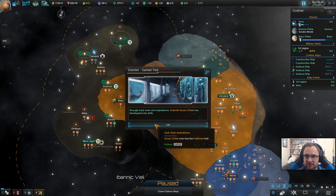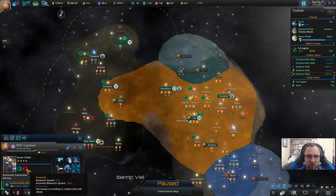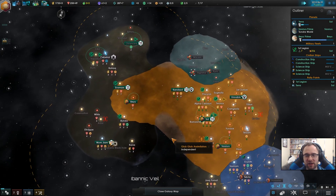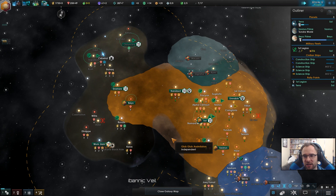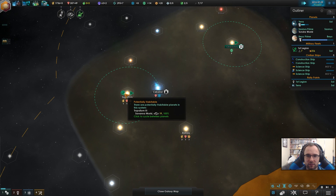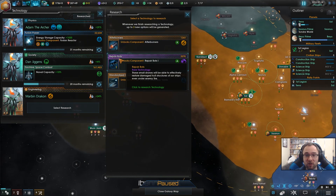Paranoid trait — oh dear. Paranoid robot. That's a shame — minus 10% speed when researching anomalies. Not the worst case — it's not a fail chance buff or anything, it just takes slightly longer. And there's destroy attack — repair bots!